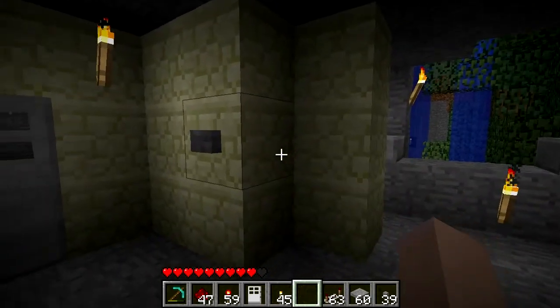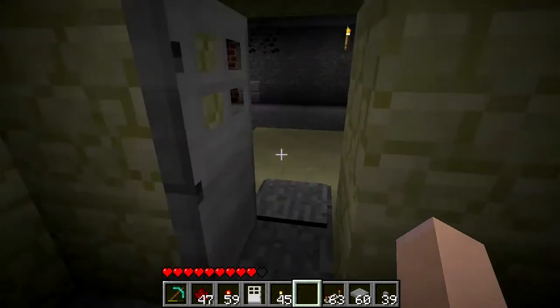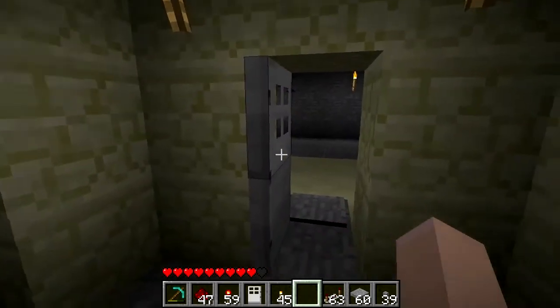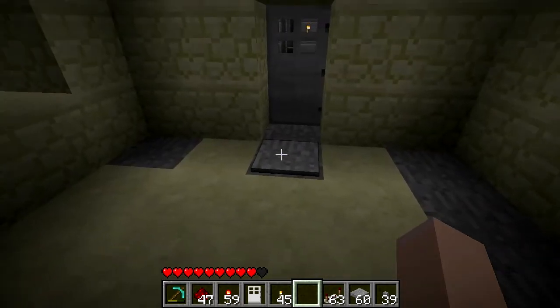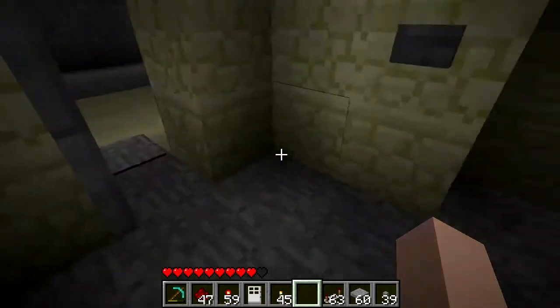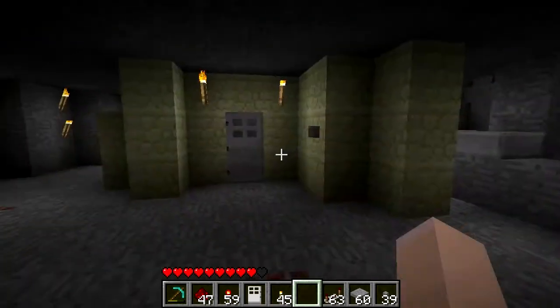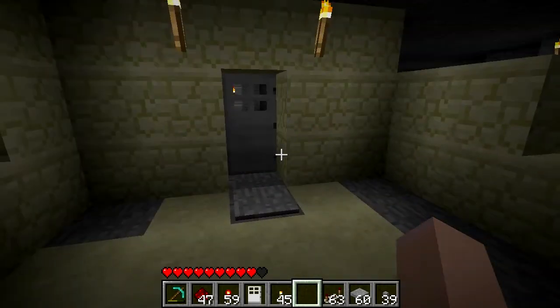I've hidden most of the circuitry, so all you see is the button and the plate. You hit the button, door stays open, walk through, door closes. And because the plate is immediately against the door, you can walk up, the door will open, and you can walk out. So when you're running from the creeper, you can hit the button, run towards the door, and you survive.